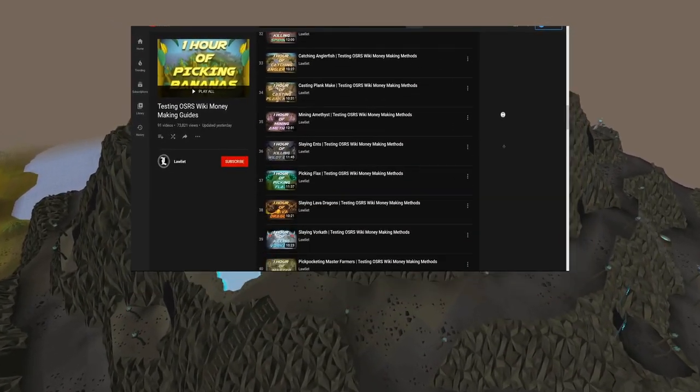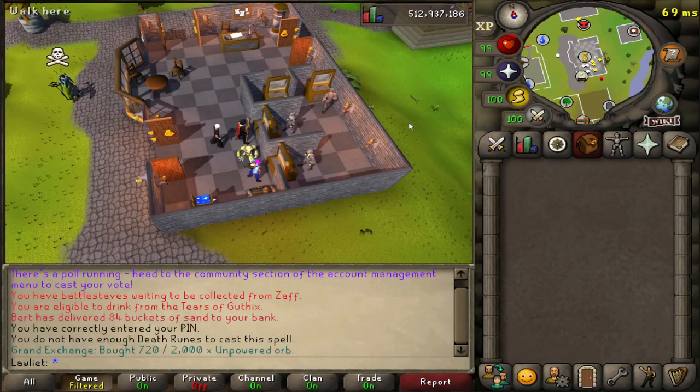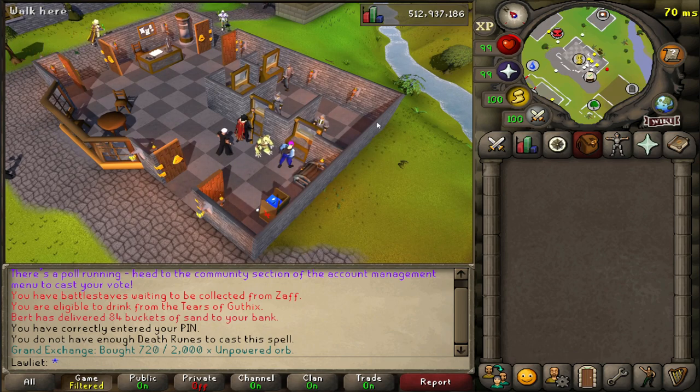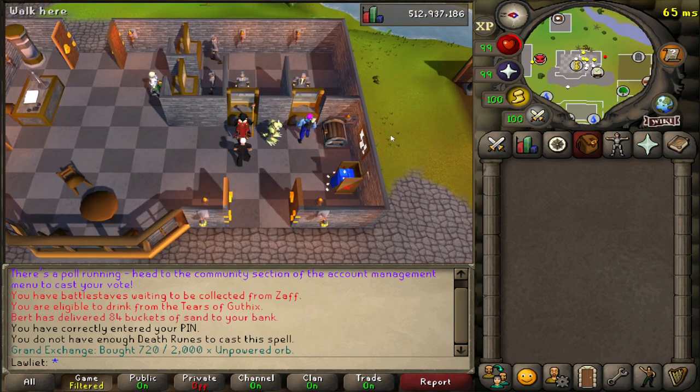With that being said, let's get into the video. So here we are in Edgeville once again for another money maker from the wiki. Today we will be charging earth orbs, which is our last orb to charge. We've already made videos on the other three so if you're interested in that, feel free to check them out.